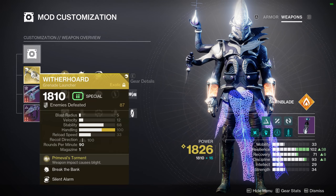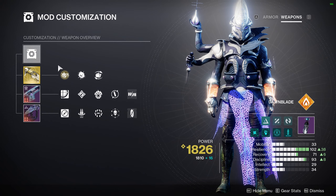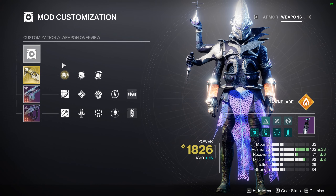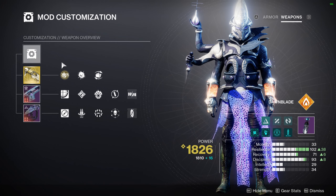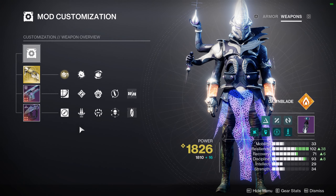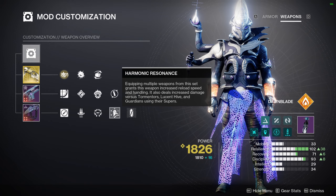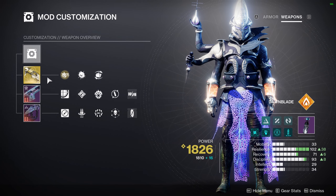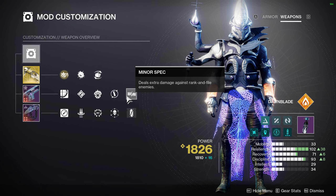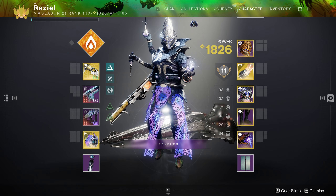Just an overview on the weapons — Witherhorde so I can catch the boss with it, get additional damage in if he's flying around and jumping on everybody, and it'll drop pools next to other adds that will help clear them too. I'm running boss spec on Briar's Contempt with Reconstruction and Improved Surrounded, which has harmonic resonance if you want to match that up with a shotgun. I was just using Witherhorde to make sure I was getting damage on him when he was moving around. You only get a minute and a half in the fight.